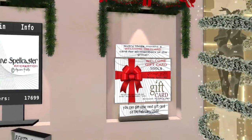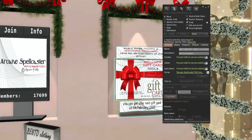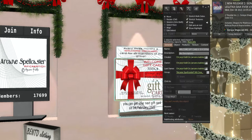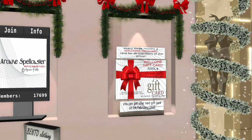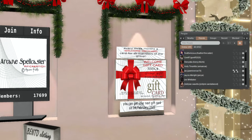This last one is a gift for all members of their group — the group is called Arcane Spellcaster. It is a 150 Linden join fee, so if you're not part of the group you can't get it, but if you are part of the group you can. I actually am part of that group, so I'm gonna grab that too — I didn't grab it last night.